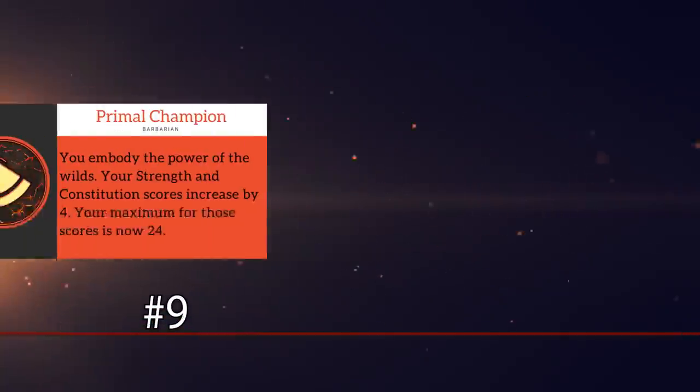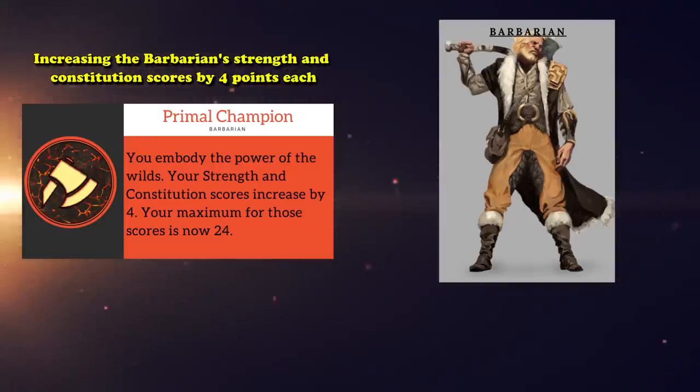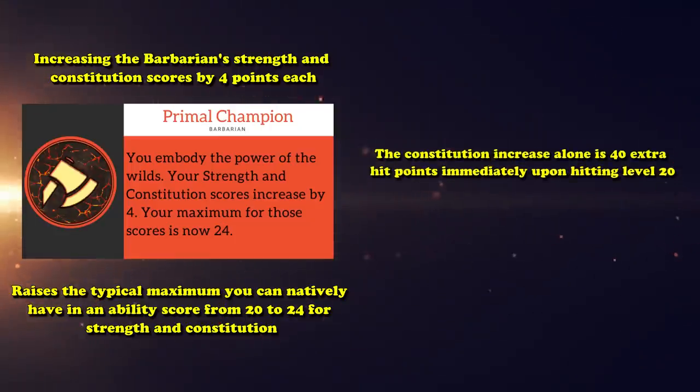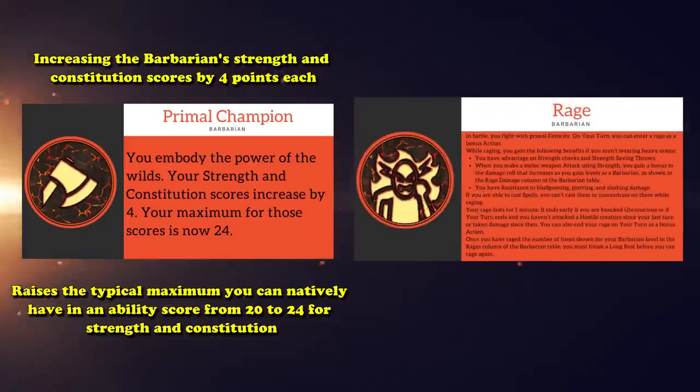Taking it to the number 9 spot, we have Primal Champion, the capstone ability for Barbarians. It has the fairly straightforward effect of increasing the Barbarian's Strength and Constitution scores by 4 each. More importantly, it also raises the typical maximum you can natively have in these ability scores from 20 to 24 for Strength and Constitution, meaning a Barbarian who's already at their previous maximum of 20 in both stats still benefits from this.